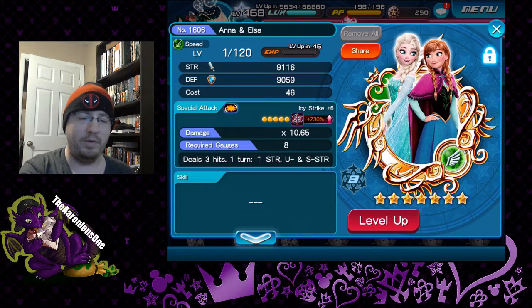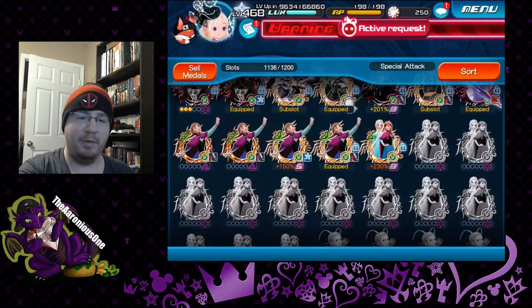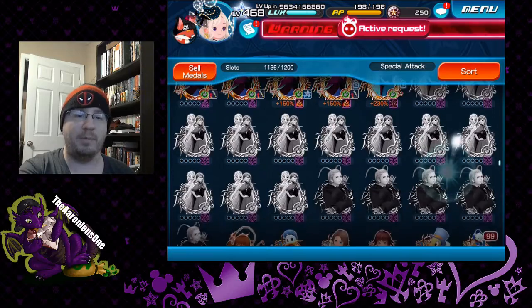I am a bit disappointed that she only has three trait spots — I was really hoping for the five. For some reason I thought she'd be five. I mean, I know she's not a prime medal or even a supernova medal, but I thought since you can only get this medal by pulling five times for the mercy, it would be that way. But no, it's all just the three spots. So that's fine.